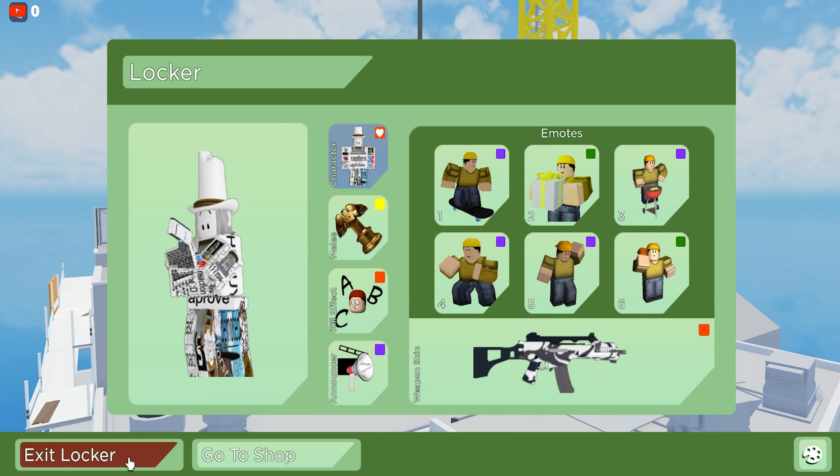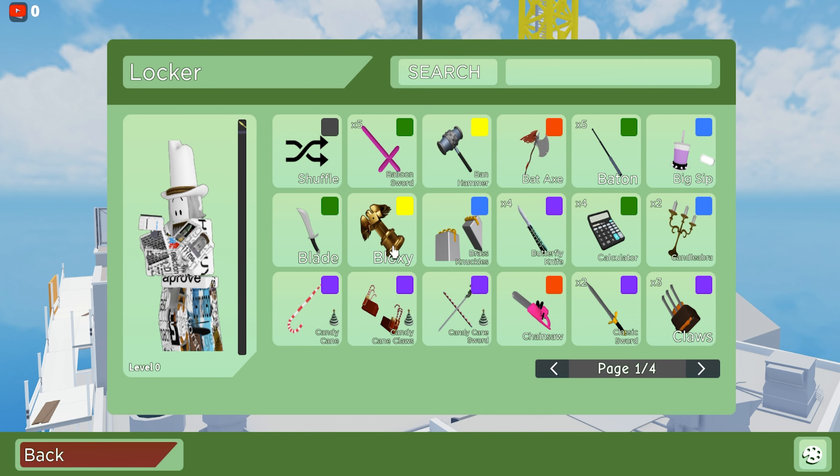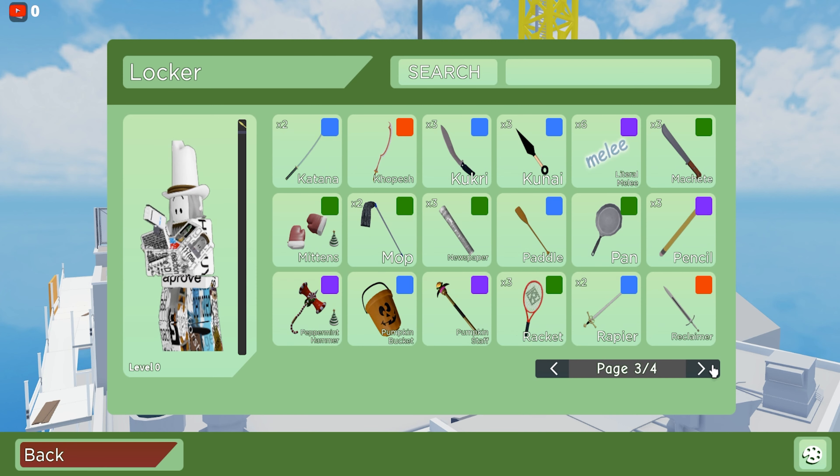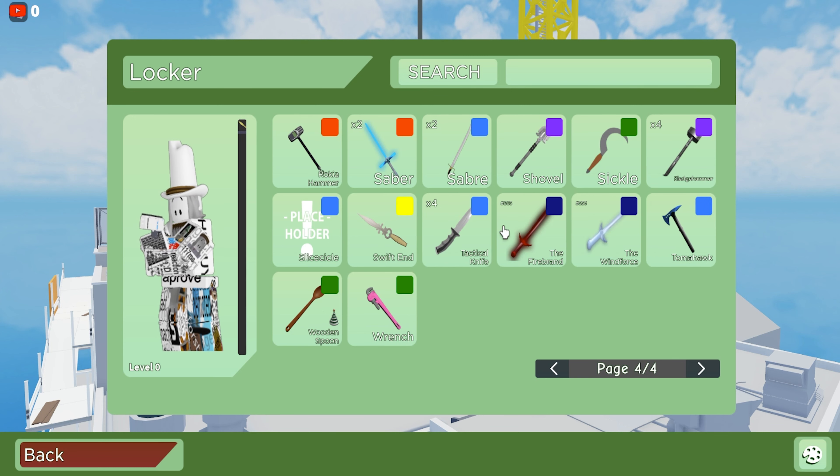Now we're moving on to the melees. He actually has the Bloxy skin — it was a promo code you got by redeeming a code when Arsenal won the Bloxy. He was talking earlier about the banhammer — and this was the really old banhammer from when it first came out, not the one from the codes. He does have a lot of melees. He has the event firebrand and the windforce. He hasn't done the Night Edge event yet, so he might get it eventually. He also has the saber.